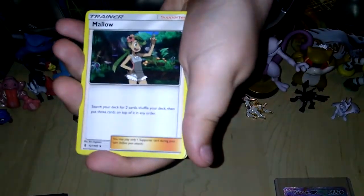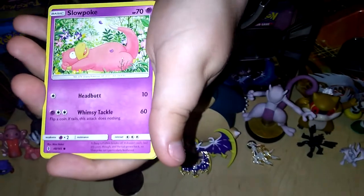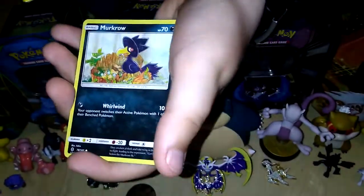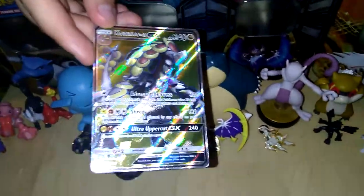Lightning Energy. Marowak. Alolan Graveler. Altar of the Sunne — I think it's Sunne, I'm not sure. Slowpoke. Qwilfish. Nidoking. Reptile. Muk. Alolan Sandslash. Tentacruel. Calm down.